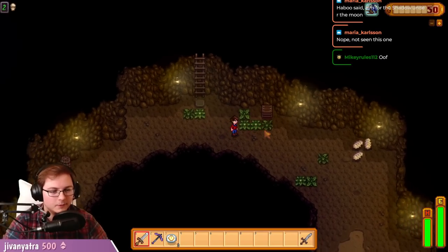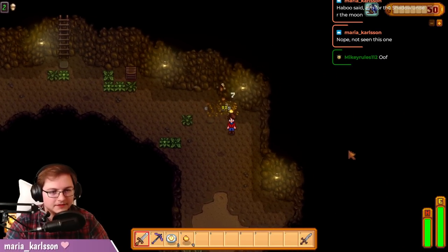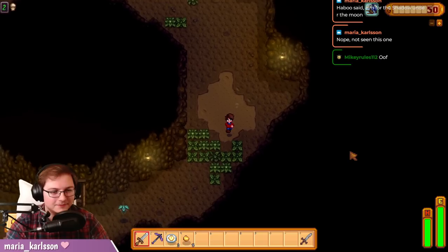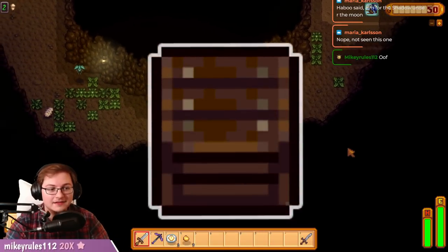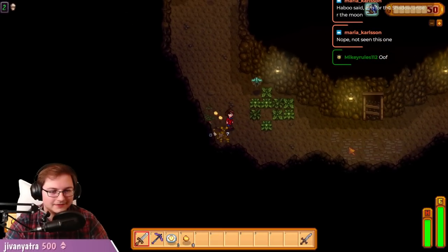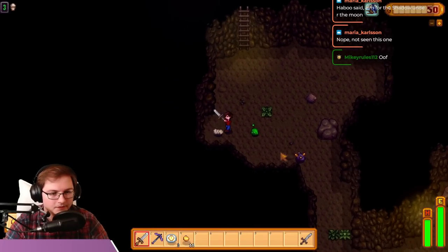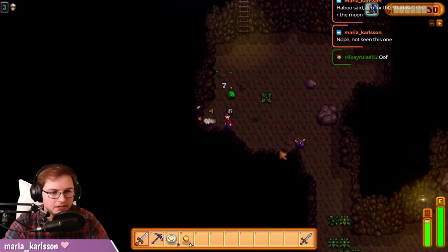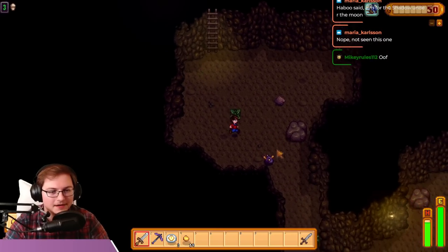Moving on to floor two, this is what most of your floors are going to look like — a mines floor with enemies that you need to kill to move on. Each enemy killed drops gold for you to use at the shops, and you'll also want to keep an eye on the crates since they can have gold or gems in them, which also exist to be sold for the most part. Note that every single rock will be a rock crab — there are no regular rocks. And personally, I'd consider slimes the most dangerous enemy, if only for the slimed debuff.